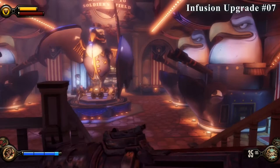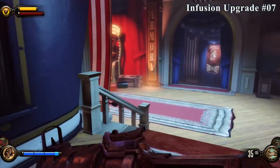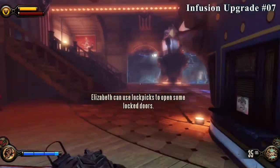The next two collectibles are going to be in the same room. From the very beginning of the level, you can go to your right to pick up some lockpicks — we're going to need some to go through the door on your left. Go to the vending machine and you'll see them on the crate right there; pick them up.